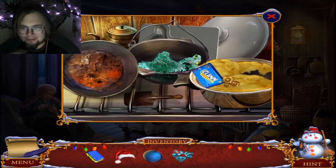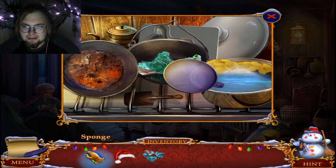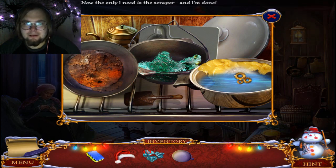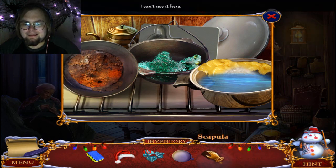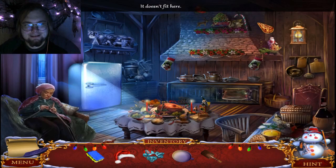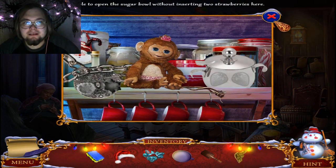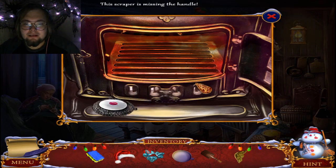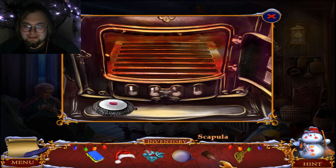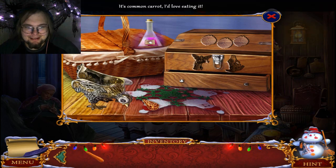I'm pretty sure this soda powder can be used to clean something. I've got a cup of water and a sponge — will that work? Now I need a scraper. I think it's a spatula — I'll scrape it with the spatula. I got an angel wing, and a scraper that's missing a handle. I've got a carrot, and a chicken that could break an egg, but I don't have an egg.